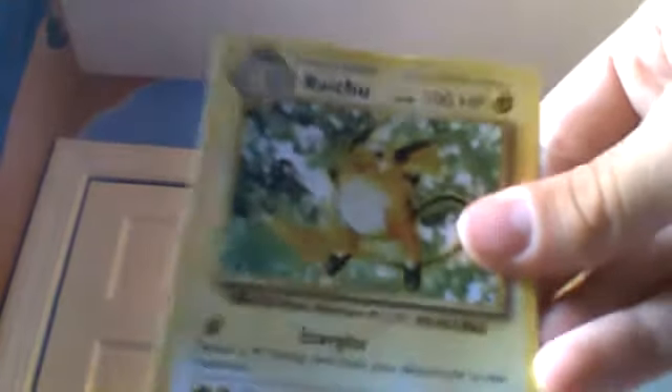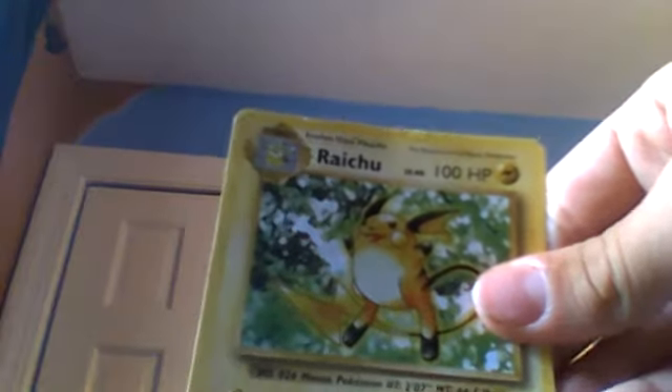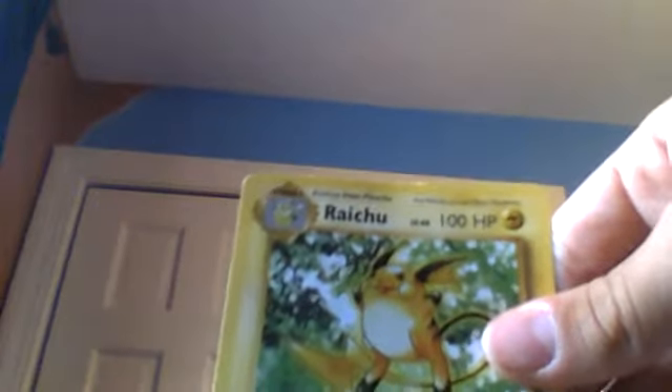Next we have a Raichu. It has 100 health. Its attack is Spark Bolt: 70 plus — you may discard all energy attached to this Pokémon. If you do, this attack does 70 more damage.